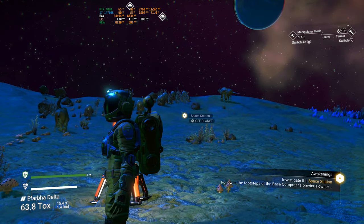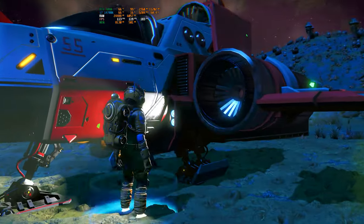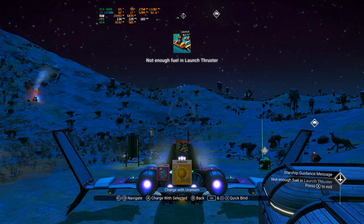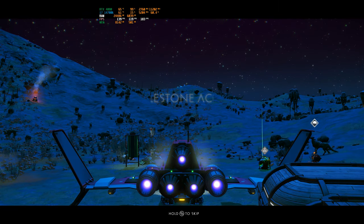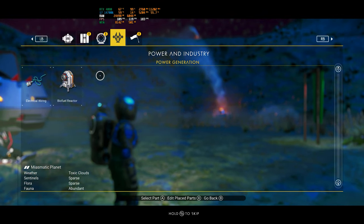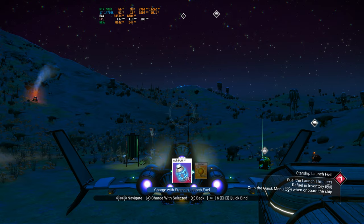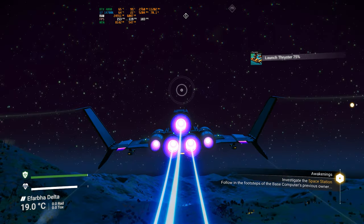Now we can see our space station off planet — awesome, let's go check this out finally. We don't have enough fuel — uranium, no launcher fluid. We need to make some launcher fluid. Go ahead and track our launcher and off we go, perfect.